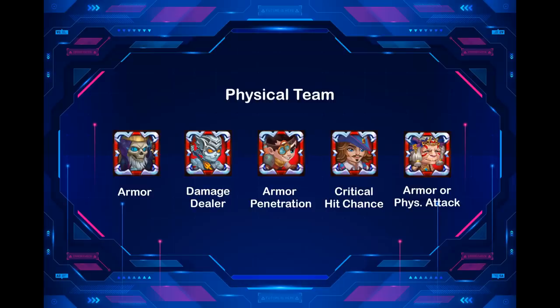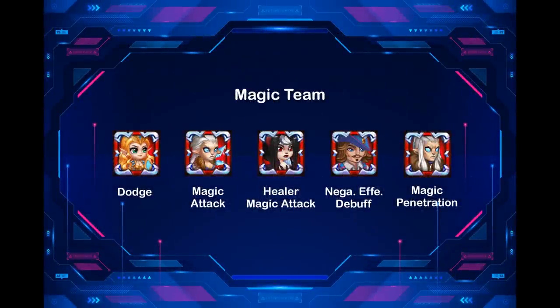With Martha, this team is defensive, but if we swap Martha with Dorian, we keep some healing and swap the defensive armor first artifact for the offensive physical attack. The second team we'll analyze is a standard Twins team: Aurora, Krista, Celeste, Sebastian, Lars.